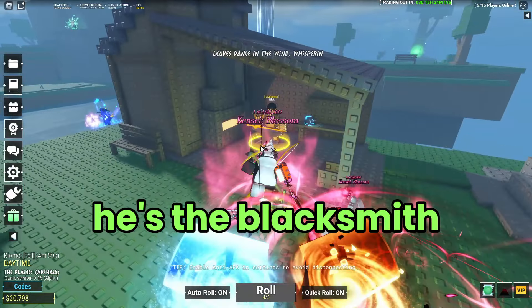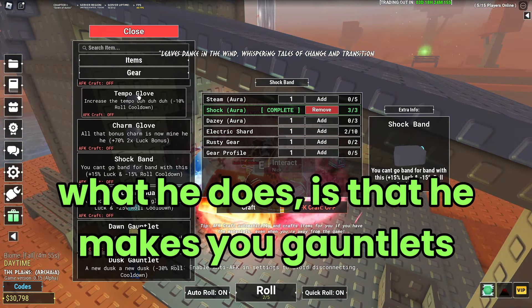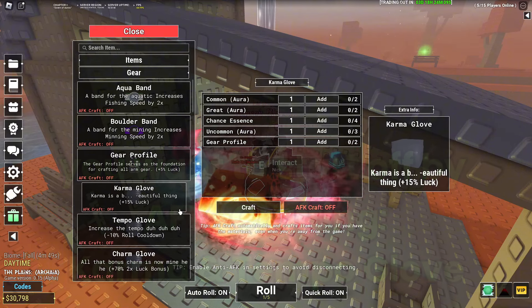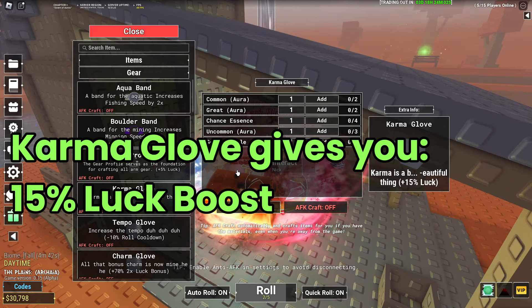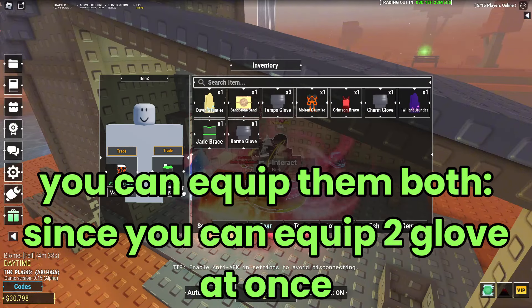He's a blacksmith. What he does is make you gauntlets. You want to start off by AFK crafting the Karma Glove and the Temple Glove. They're easy to make and they give a small advantage.